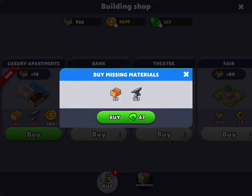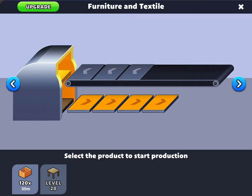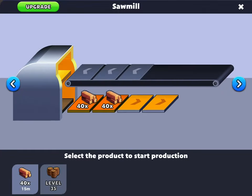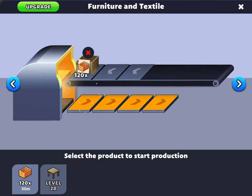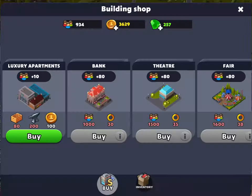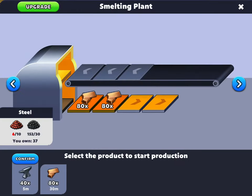It offers me to get a new building. Let's make some wooden crates. What else do I need to get this building? 200 anvils. Let's make some of these then.